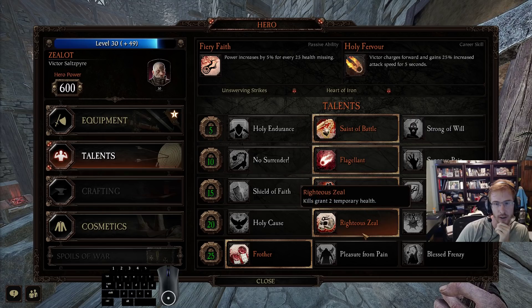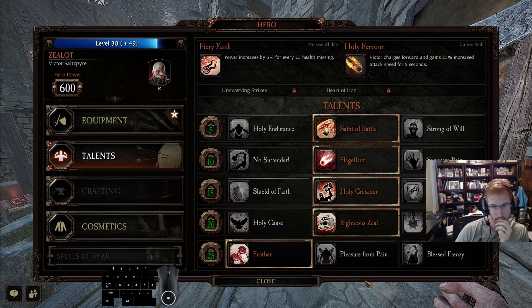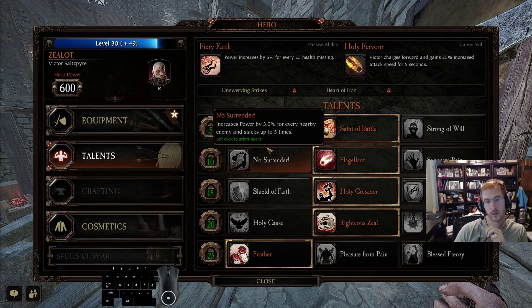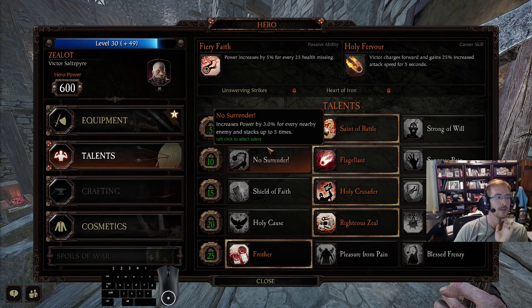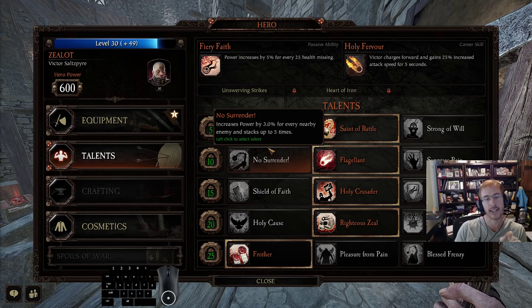Saint of Battle, Flagellant, Holy Crusader, Righteous Frother. I think there is an argument sometimes to take Flagellant off for No Surrender if you're feeling confident and not taking damage, but whether it helps with particular breakpoints I'm unsure. I still think Flagellant is best because it enables you to play super aggressively and just delete elites, especially with one-handed axe.